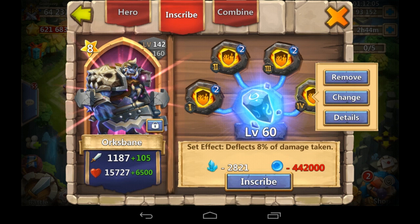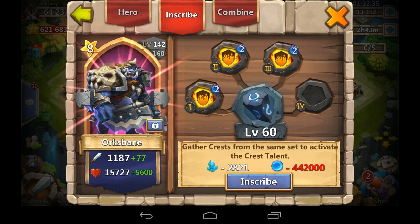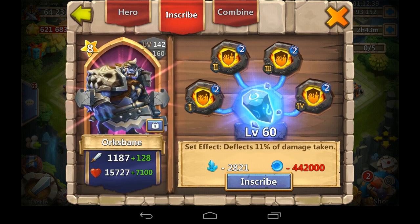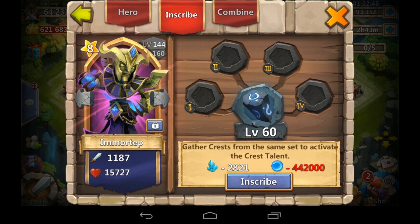Hey y'all, David Distaggio back with Crest video part two. We've got Flameguard - that's where we left off. Remove that number two, and by the way that fourth slot is a little bugged: you have to click remove like five times. Then put in the level two Flameguard slot four, which gets him to deflect 11% of damage taken. Not a great talent, but it can work.